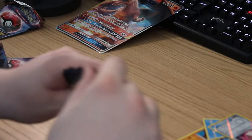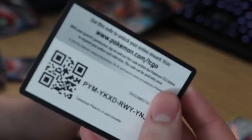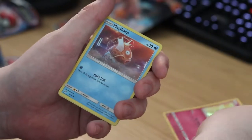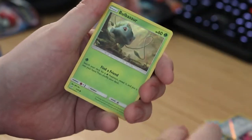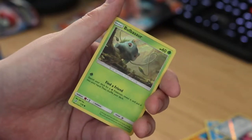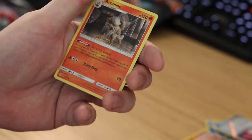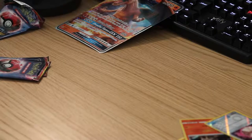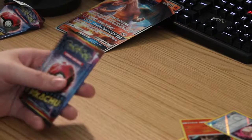And also for the last one, a code card for you guys. This pack we're gonna start with a code card. Let's just get into it: Snubbull, Magikarp, Bulbasaur — I love that little guy — and Arcanine, that's a cool one. So those are two of the packs down, we've got two left.